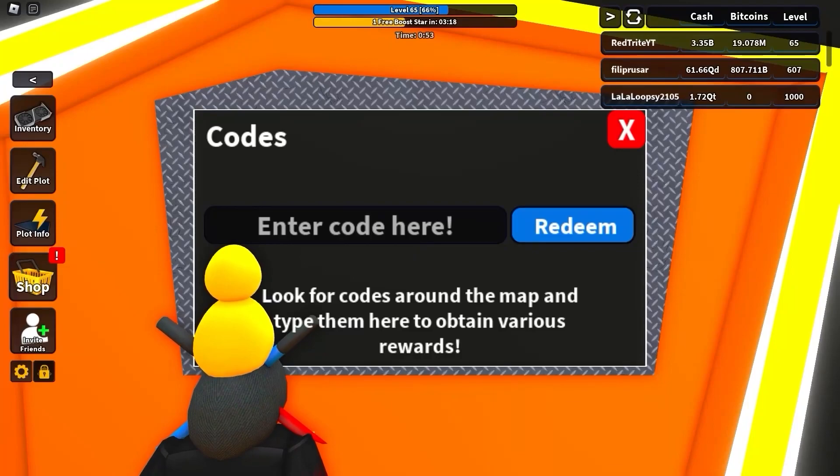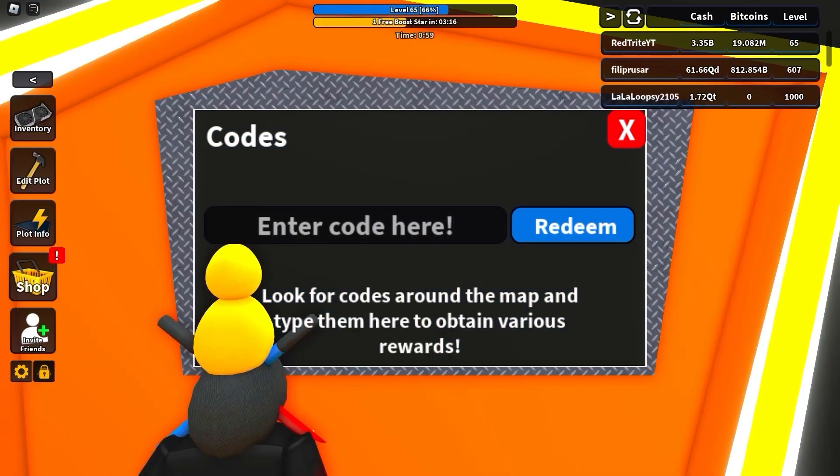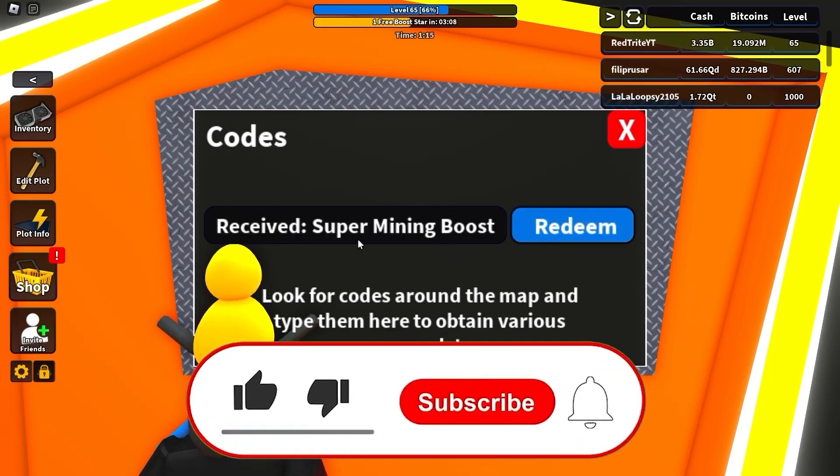Mobile users can get codes faster than before. Let's start with the next code, which is one of the latest ones — it's called 'week four', which gives a bunch of rewards including a super boost. And another one called 'more energy', which actually keeps a bunch of rewards. Make sure that you subscribe because we've got a super mining boost.